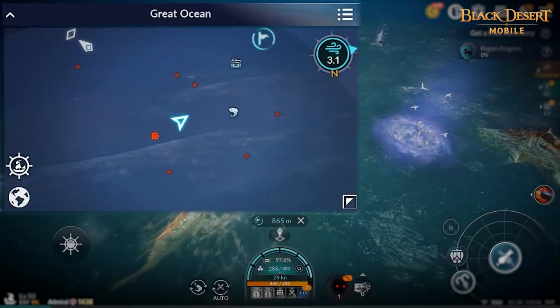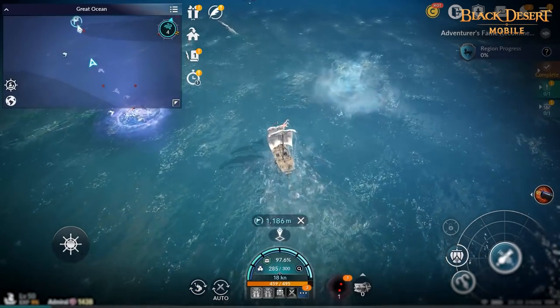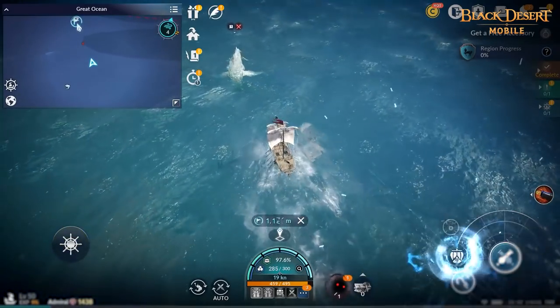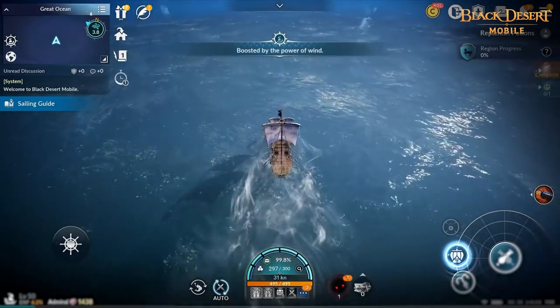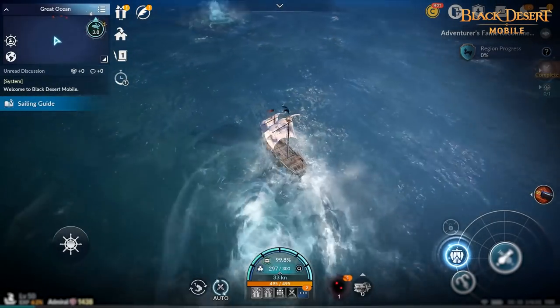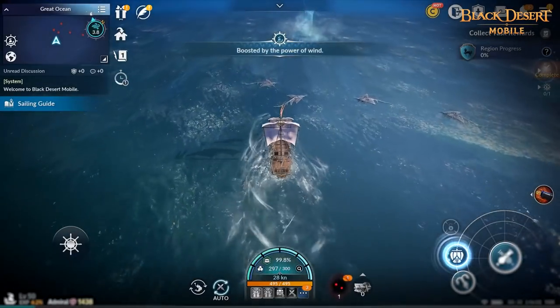The compass on the minimap indicates wind direction, wind speed, and where north is located. You can sail faster if you sail with the wind, but you'll be slowed down when you're against the wind. While sailing, you may find whirlwinds that can provide you with the power of wind. When the ship goes through a whirlwind, the power of wind effect will increase your sailing speed for a short time, and it will dissipate on its own as you continue sailing.